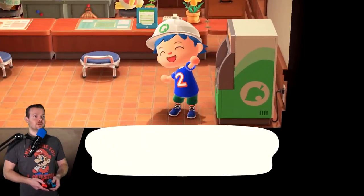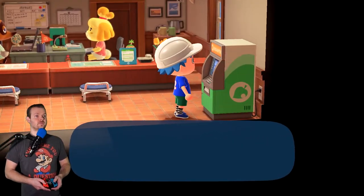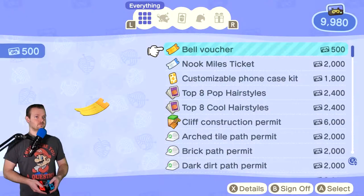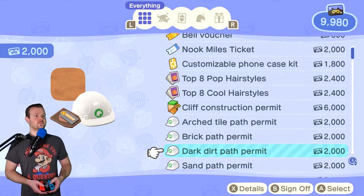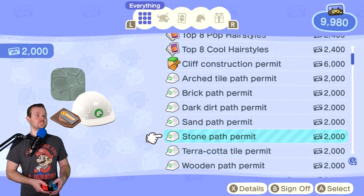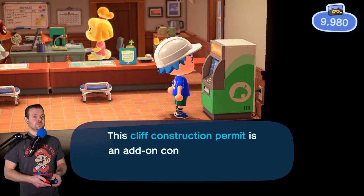I might just want to use little dirt paths to connect things, and then I'll get some other different paths later when I come up with some ideas for them. I don't know what I would use cliff construction for. Dark dirt path might be interesting, and then a sand path — you could just extend the beach. Yeah, so cliff construction permit, let's grab this and start constructing.